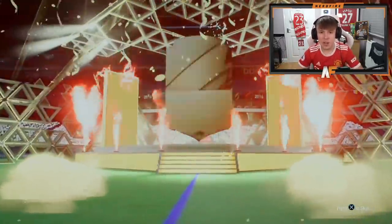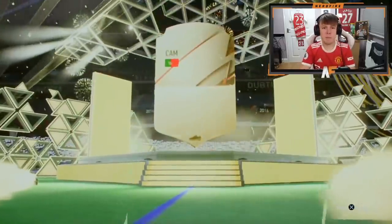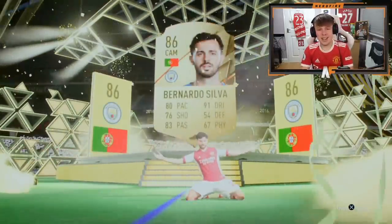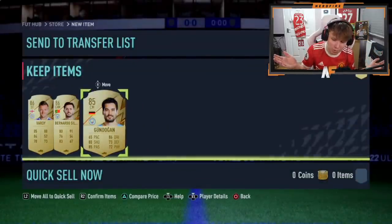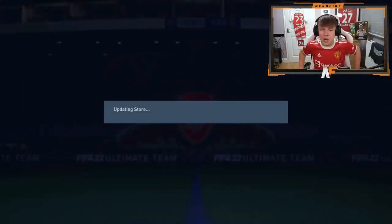Shoutout to Robbie — pack number four. The last pack is going to be hard to beat. Oh — Bernardo Silva. I'm going to bet there's not going to be another walkout in this pack... but there is! At least he gets two walkouts. Could have definitely been worse with just one.